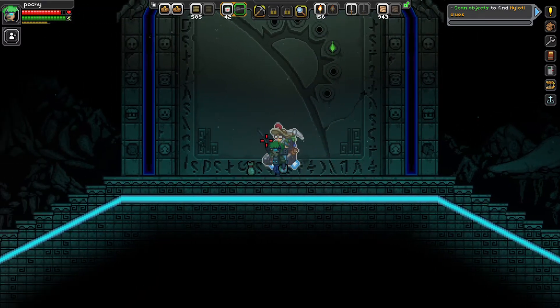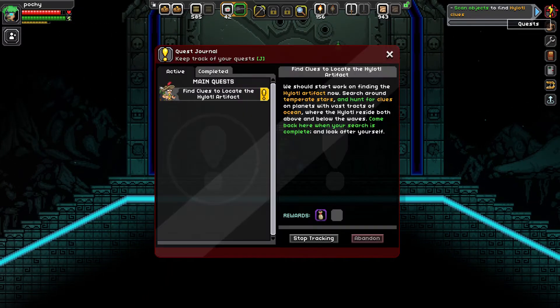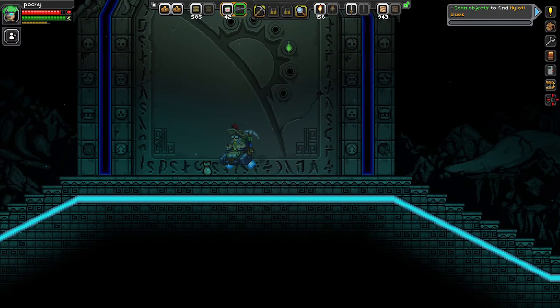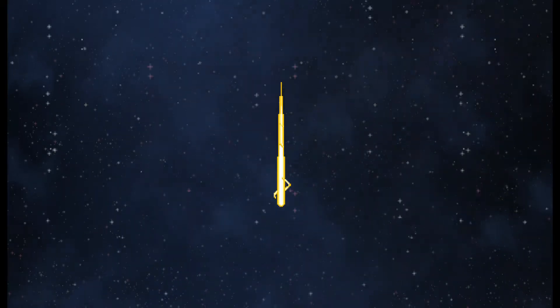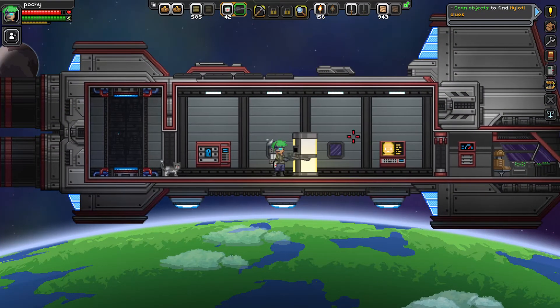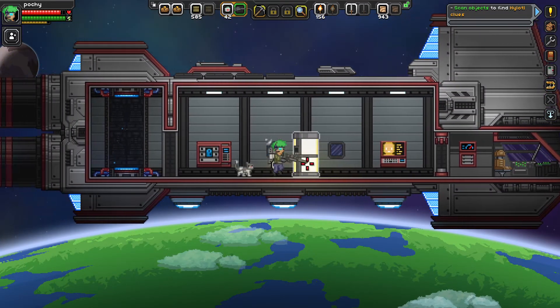Now we need to find clues to locate the Hylotl artifact - oh, there's the first artifact right there. So you're saying we need to find a planet that has a lot of ocean-y stuff? Okay, let's do that. But first I'm gonna go back to my house.